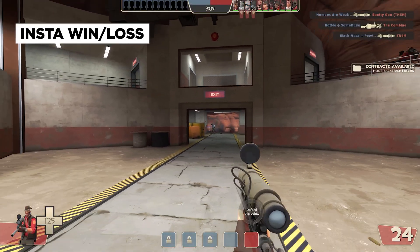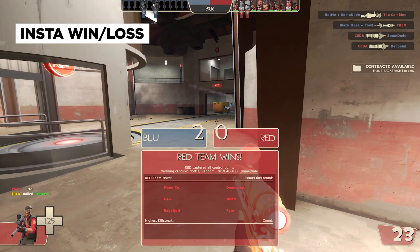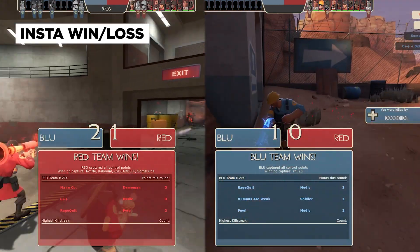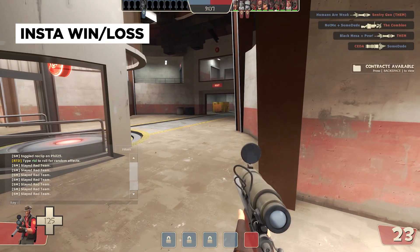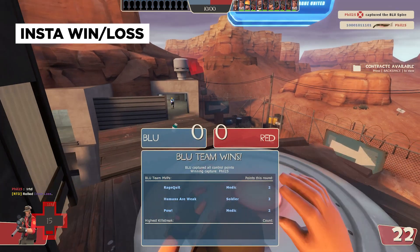Next we get a pair of tier 2 perks. One unique thing about them is that they have a very small chance to be rolled. At 0.1% chance, you can get either Insta-Win or Insta-Loss — it does what it says: your team wins the round or loses it. And to make things more interesting, the chance to roll Insta-Win increases by up to 1% if your team is losing. And the opposite goes for Insta-Loss.